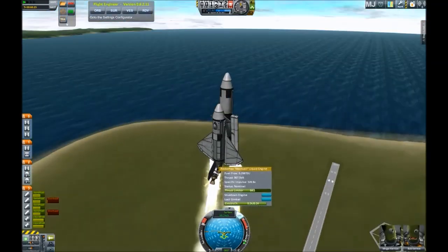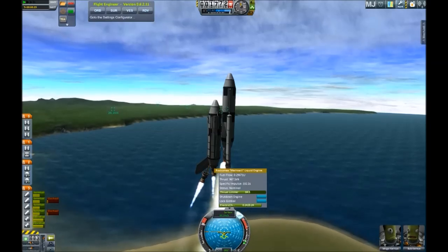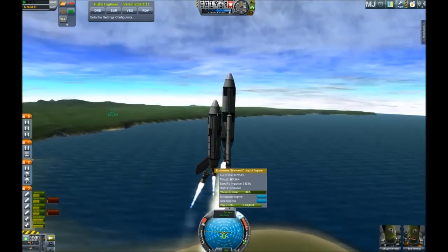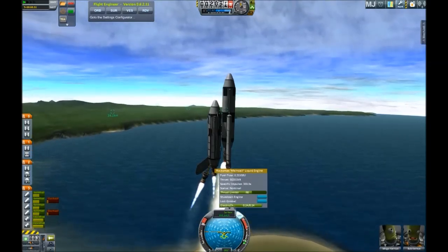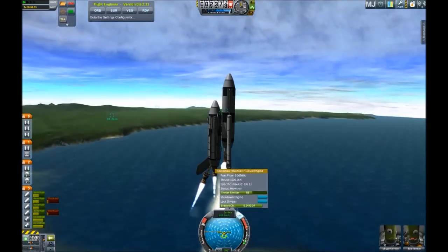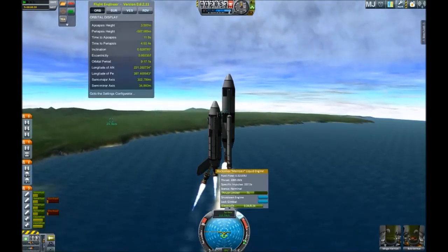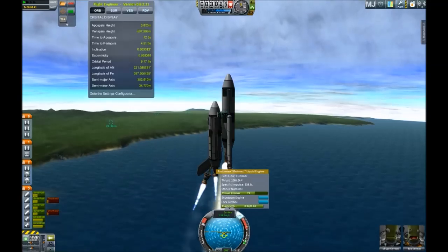First I have to throttle it down when launching, and gradually as fuel decreases and the center of mass moves around, I have to increase the thrust on that specific engine. Then I have to move to the angled mainsail and do the same over there as well.